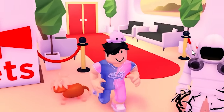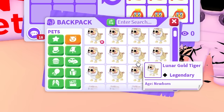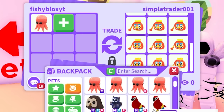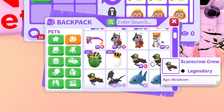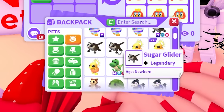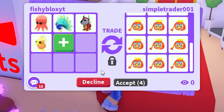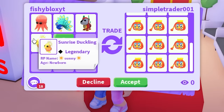We're at about 70,000 bucks already with 18,000 on my account, so we're closing in on 100,000. Now we need more legendary pets. I'm running really low — I'll do another octopus, a peacock, and a robo dog. I don't want to give my last shark, so I'll try a sunrise duckling and see if they accept it without saying anything.